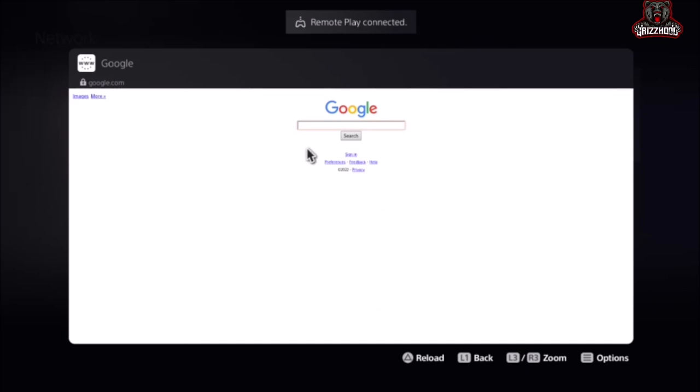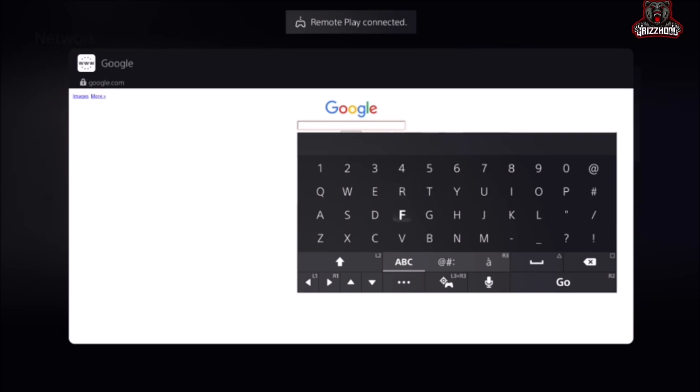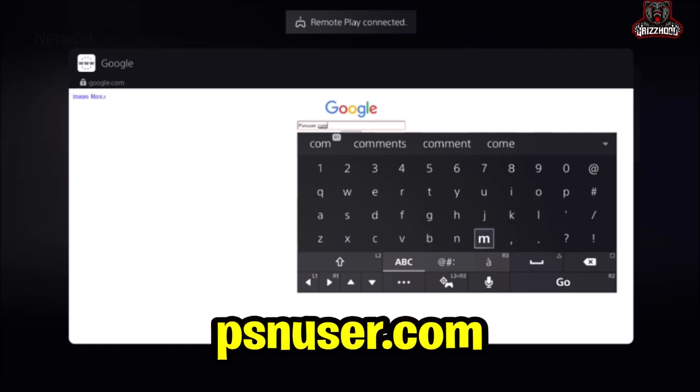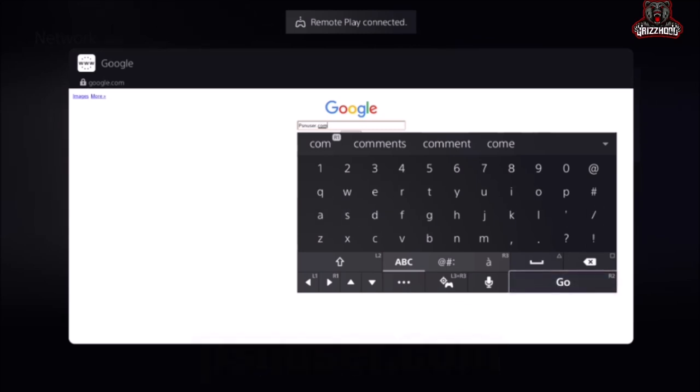This step can also be done from any cell phone, so grab your phone if you prefer and simply follow the steps by entering this into your browser. Go ahead and select here and it's gonna bring up a tab. Now type in psnuser.com — make sure it looks exactly the way it looks on my screen — and select Go.